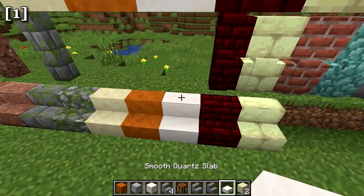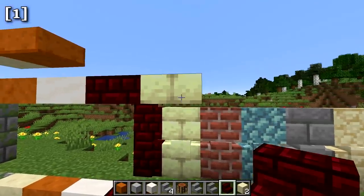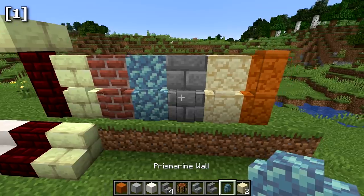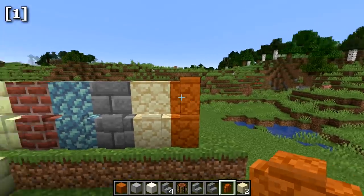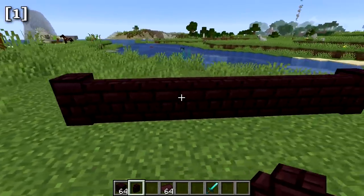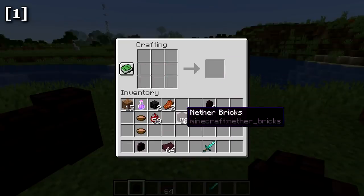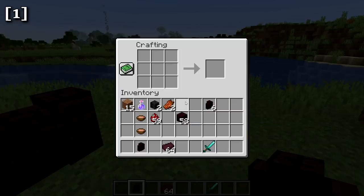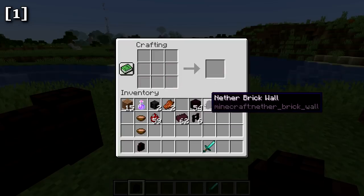Additional variants include smooth quartz slab and stairs, red nether brick stair, wall and slab, end stone brick stair, wall and slab, brick walls, prismarine walls, stone brick walls, regular sandstone walls, and red sandstone walls. Nether brick wall has also been added — six netherbricks in the crafting table gives you the wall. However, this conflicts with the old nether brick fence recipe, which has now changed to four netherbricks plus two individual netherbricks in the center.